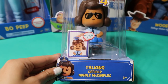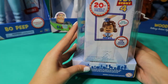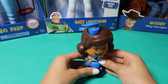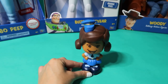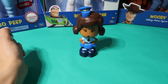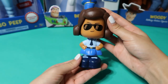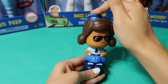Officer Giggle McDimples is also a new character in the movie. She can make three faces in one and not to mention 20 sounds — how cool is that! Now that she's out of her box, let's see what she can do. By pushing down her officer hat she can spin her head and talk.